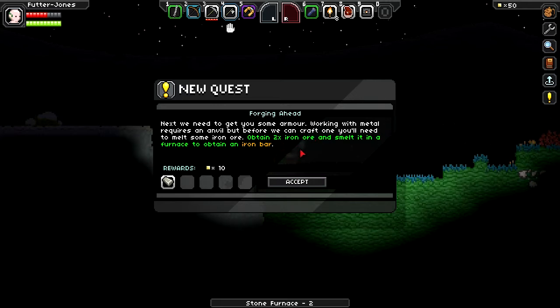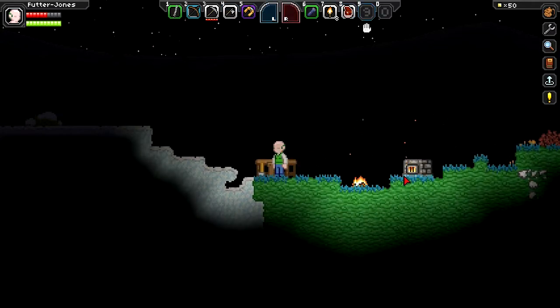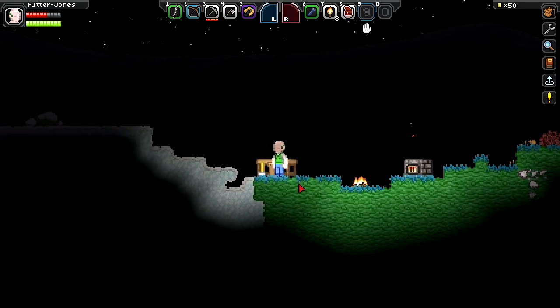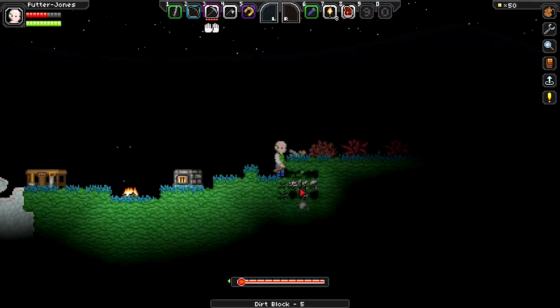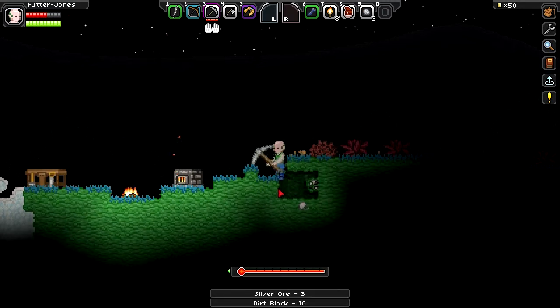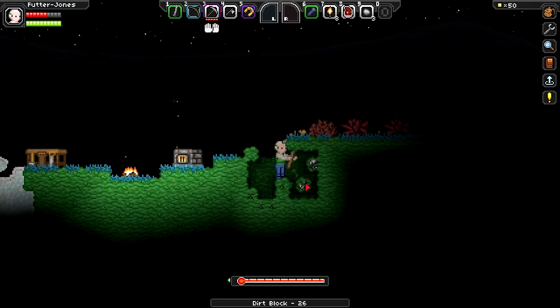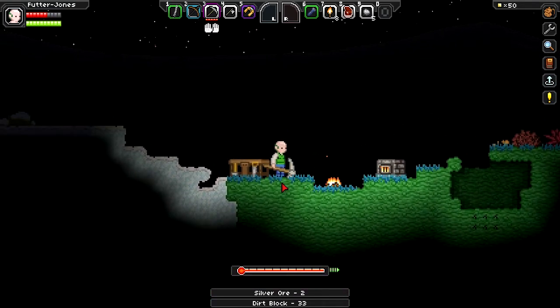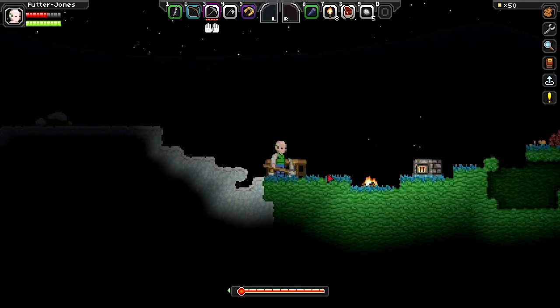Obtain two iron ore and smelt it in the furnace. Got some basic tools, got some stuff. Probably a good point to call it here - I will come back when it is day and carry on because I don't really want to do this stuff at night. I played my other characters at night and it is scary. What's this white stuff over here? Silver - check me out, I found silver! I'm sure you should have to dig a bit further for silver - it's not just lying right at the surface. We haven't really done much so far, we're just getting started. We will come back soon and carry on. Thanks for watching guys, see you next time.